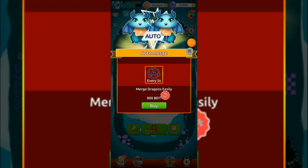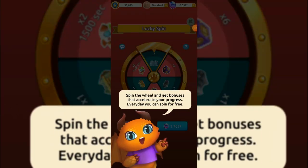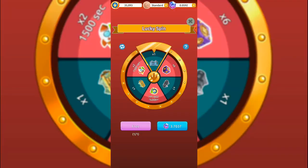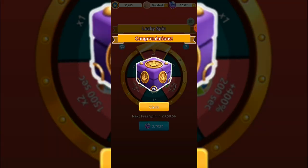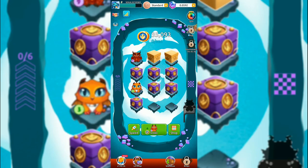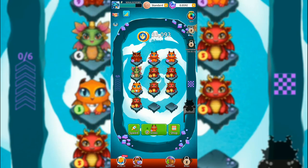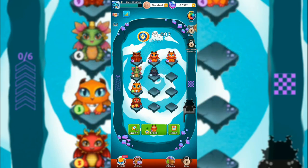Auto merge - is this viable? I don't know. Spin the wheel and get a bonus - that accelerated progressive, you can spin for free! This is the first time I'm spinning for luck. I have six - interestingly, these are heavy, these are literally heavy.